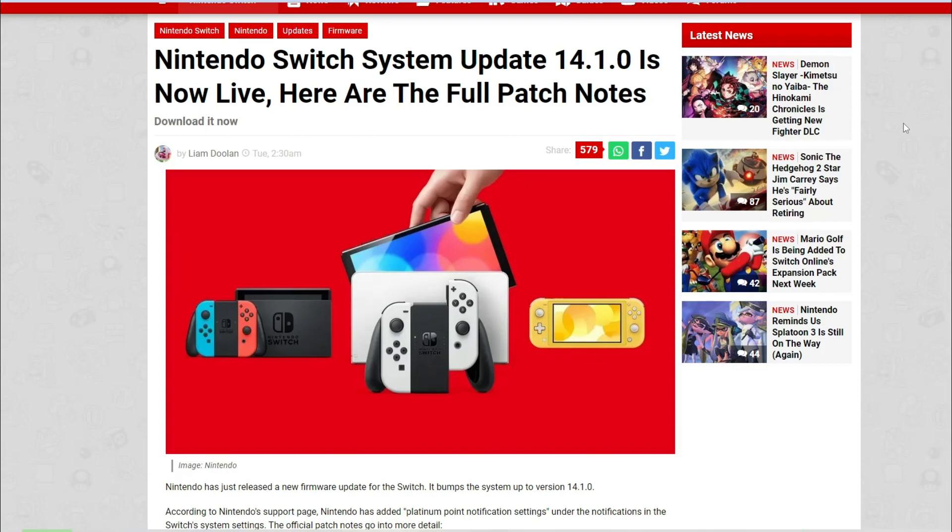Basically, Nintendo Switch did a small update which took it from 14.0.0 to 14.1.0. It's not really a 0.0.1 incremental, but once we get to the release notes we understand it is a small update. Nintendo Switch was updated a couple of weeks ago to 14.0.